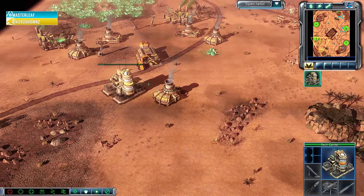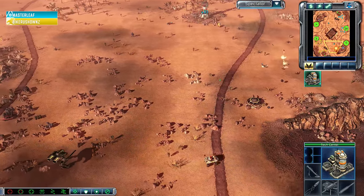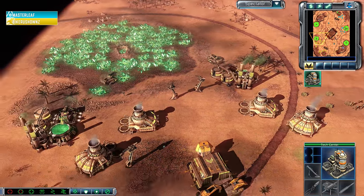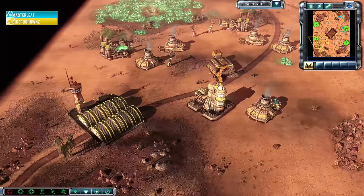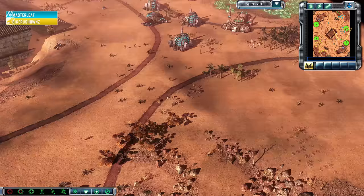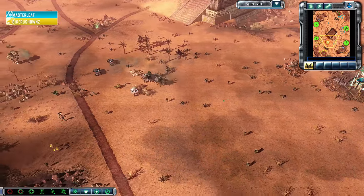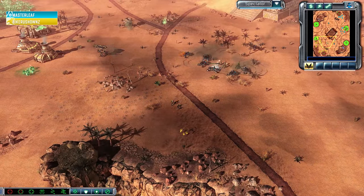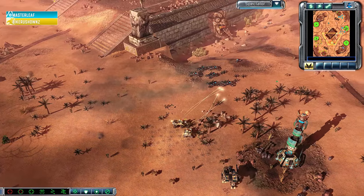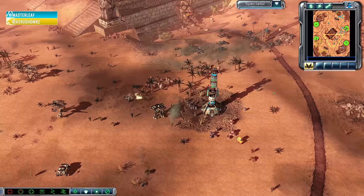Railguns possibly being added on — might be Adaptive Armor first, or even Tungsten Shells considering it's Marked of Cain, but I think he'll stick with one of the more core upgrades. Just the one Airfield — no double Airfield Firehawks just yet. Hammerheads and Rocket Troopers could be a nice addition as well. MasterLeaf's buggy is kind of pushing forward, happy to stand on this extremely low-tech, low-health army.